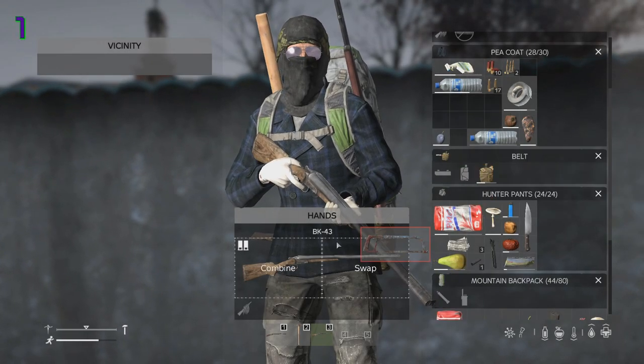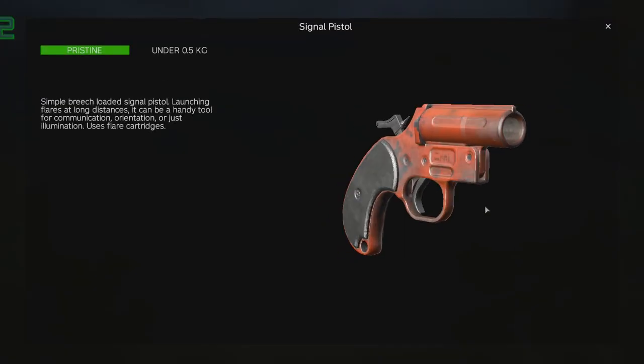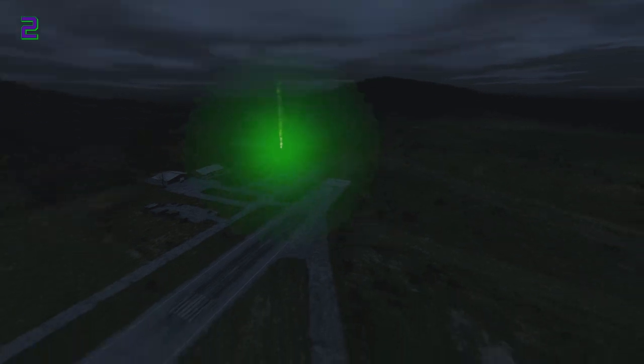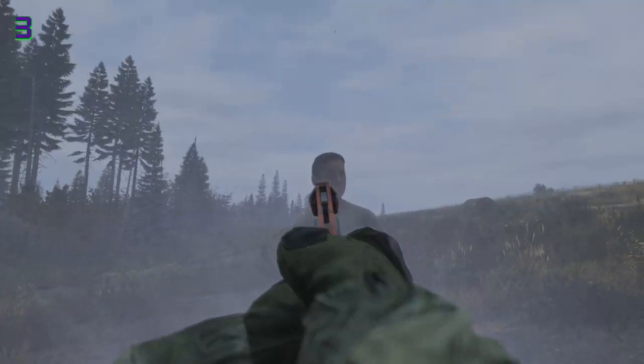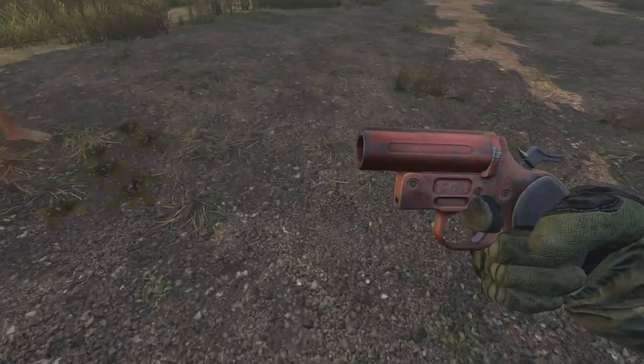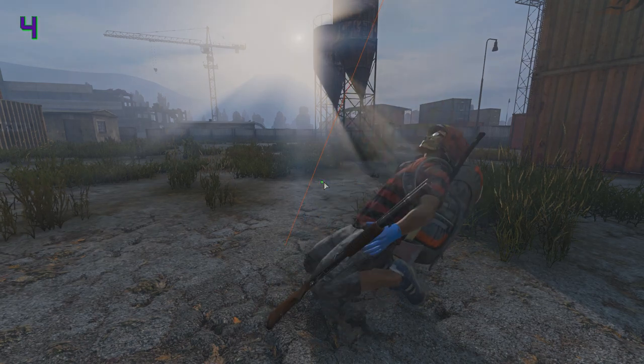Sawing off the Mosin, Double Barrel Shotgun and BK-18 now reduces their length so they don't raise as much. The flare gun is back and lights the ground in a 100m radius for exactly 30 seconds when fired into the air. Using it as a weapon isn't a possibility this time round as it does no impactful damage to players or infected. However, you can still use it to suicide, along with being able to suicide with rubber slugs.